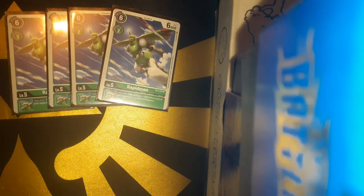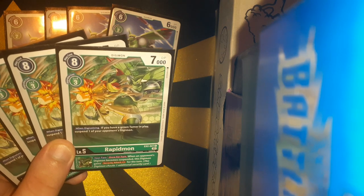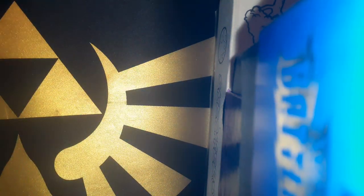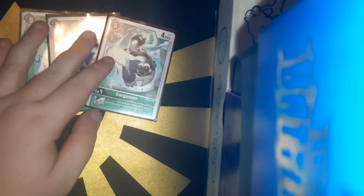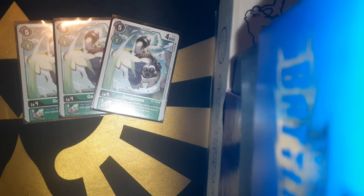For the level 5, I'm running 4 copies of the BT3 Rep Mon. Basically, when your opponent's Digimon becomes suspended, you gain a thousand DP. That's basically what that Rep Mon does — it's very good though. 4 copies of the EX2 Rep Mon as well. You gain a thousand DP and if your opponent becomes suspended, you gain security plus 1. So it's very, very good. I'm also running 3 copies of Aqu Mon here. It's basically the same effect as Rep Mon — if your opponent becomes suspended, you gain a thousand DP.